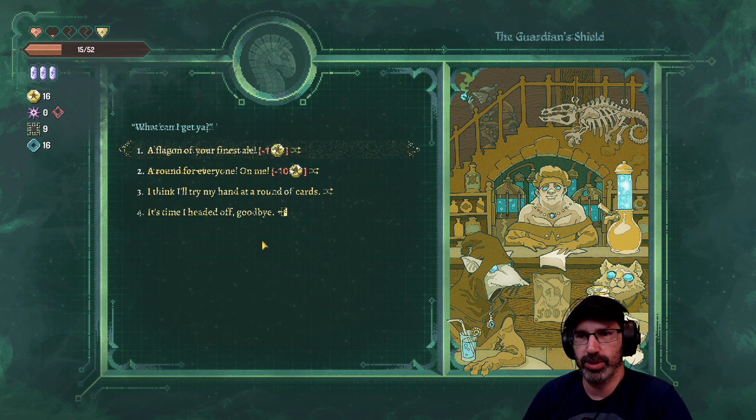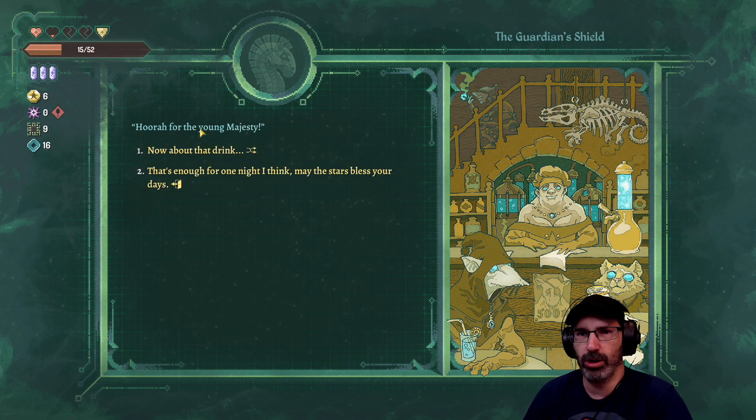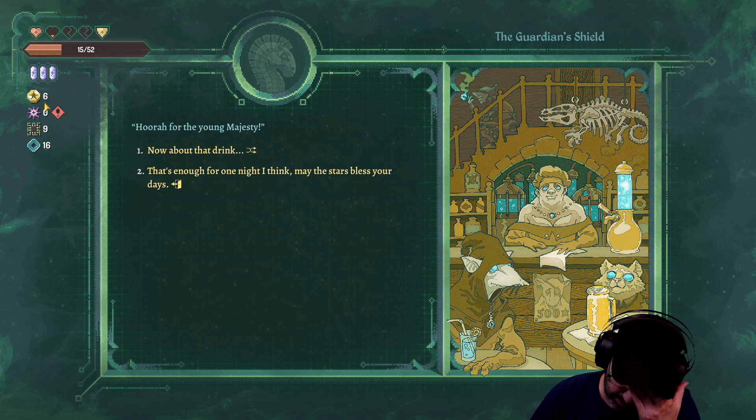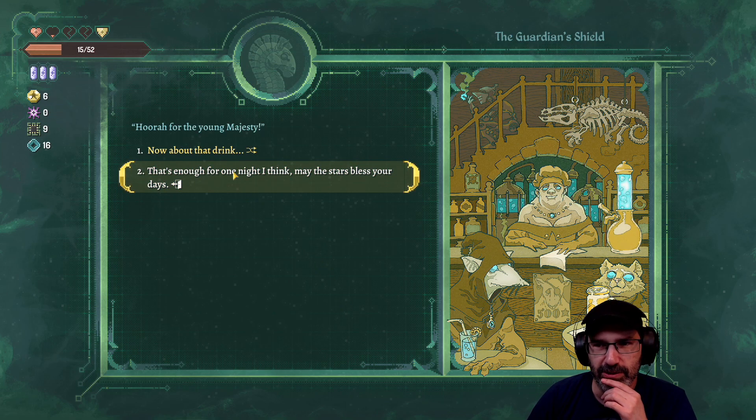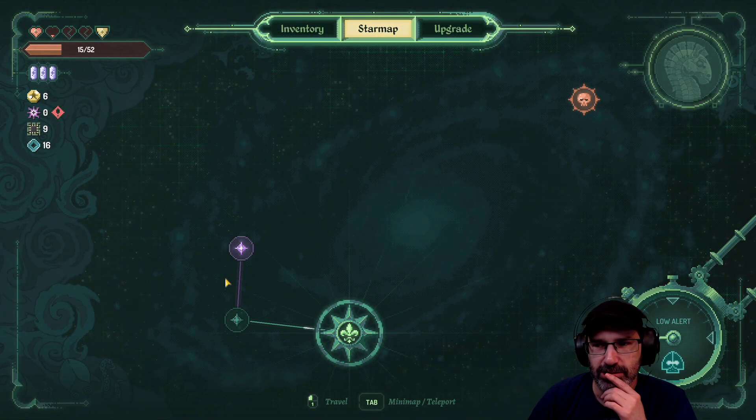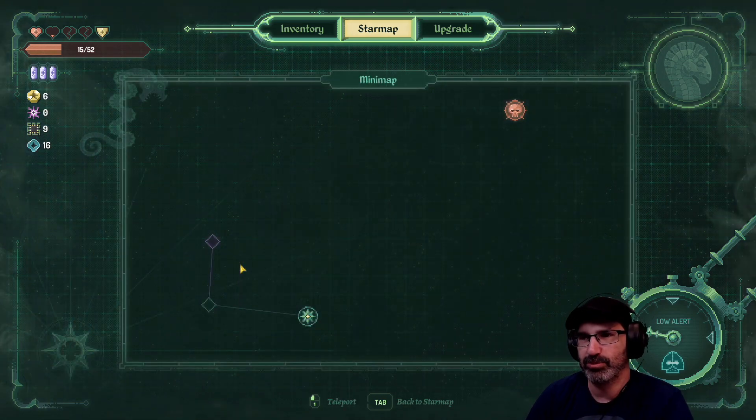One ale coming up. Spin the wheel again... oh no, I just bought everybody a round! And I don't have enough to gamble, and I don't have enough to buy moon chill. I am the worst person ever. I can't believe I bought everybody a round.